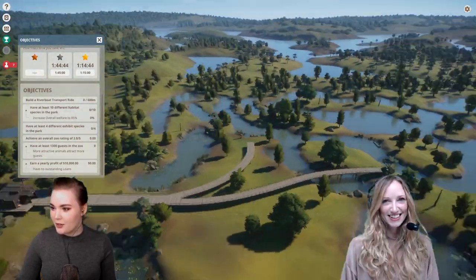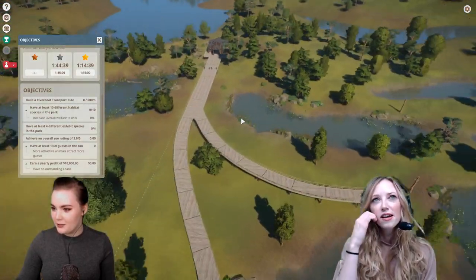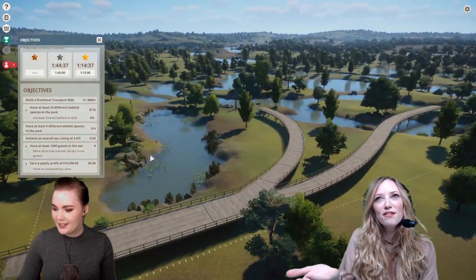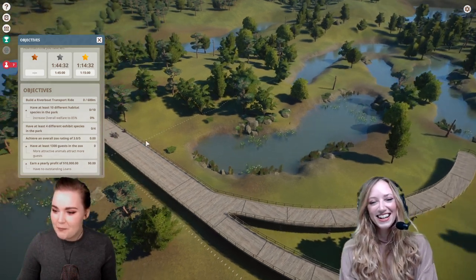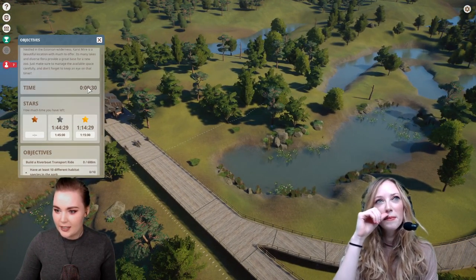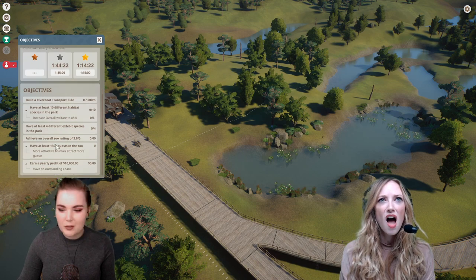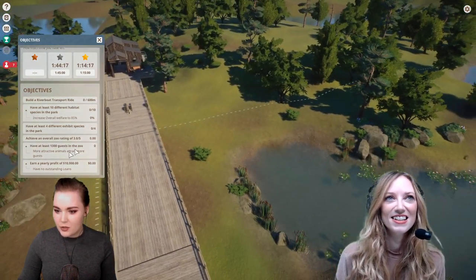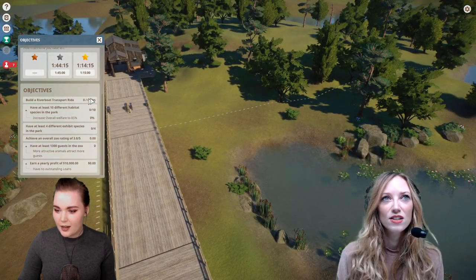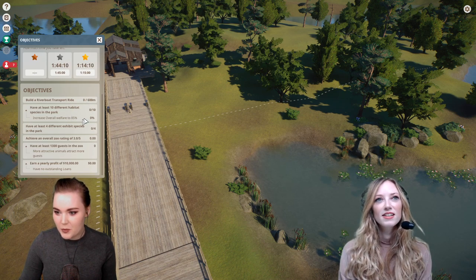Here's our bog — this is the bog that we're going to try and turn into a zoo, which should be fine. Here are all our objectives. The clock is already ticking. If we want to do kind of okay, we should do it in one hour and forty-five, which is kind of the length of the stream. So these are all the things we've got to do. I did a quick practice at this earlier and it takes a while, so instead I'm going to focus on these ones and come back to that one later.